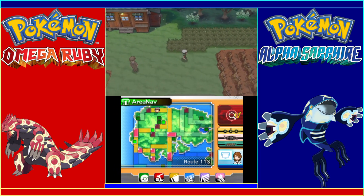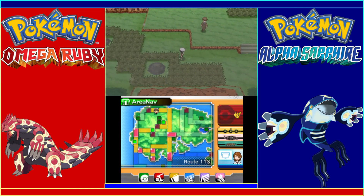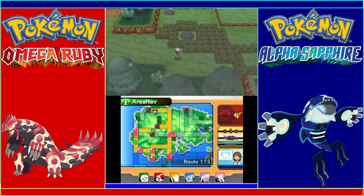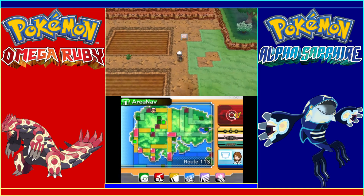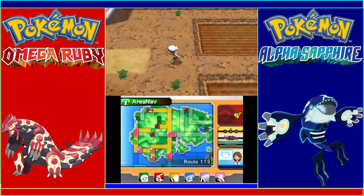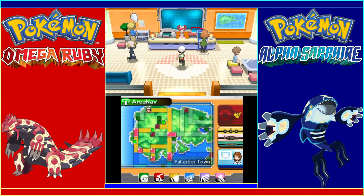Come on, look the other way so I can just walk past you. We'll pass by some of these spots. Oh, but we're right here — just cross through here and we'll get to Fallarbor Town. Here we go! Welcome to Fallarbor Town.